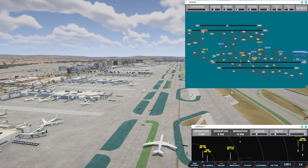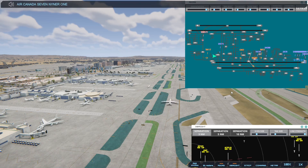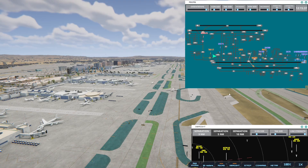Los Angeles Ground, United 574 with information Bravo, requesting push and start. Air Canada 7901 Heavy, runway 25L, cleared to land. Transworld 117, hold position. So we're going to get him to stop. We're getting a little bit of spread. Once that one goes, I can get 588 off.